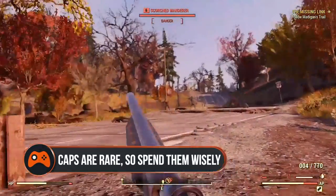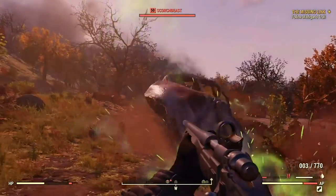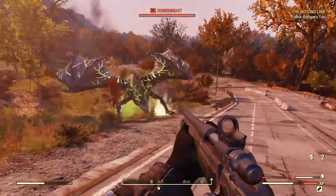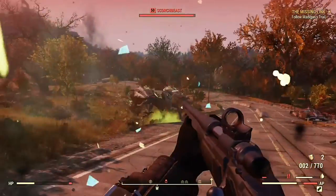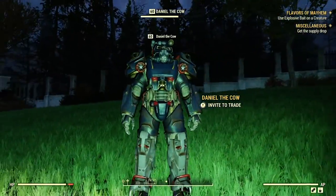Caps are rare, so spend them wisely. To start off with, caps are pretty rare, with super mutants only having about three caps on them each when they have caps at all, and the same goes for containers strewn about the wasteland. So instead of scavenging for caps, try completing quests and public events, which often give you 30 to 90 caps a pop. Then you'll be able to spend freely when you find a vendor bot or a fellow vault dweller who wants to trade.